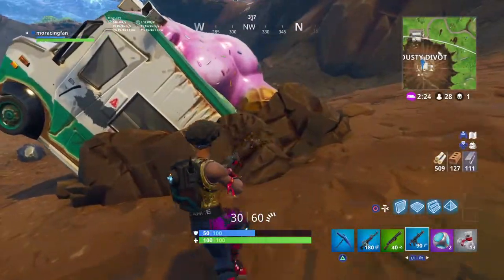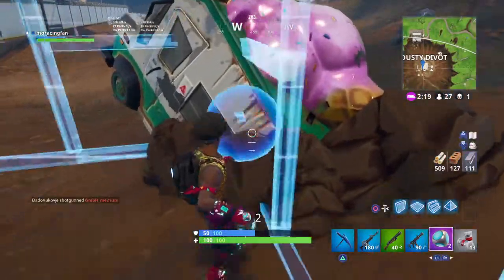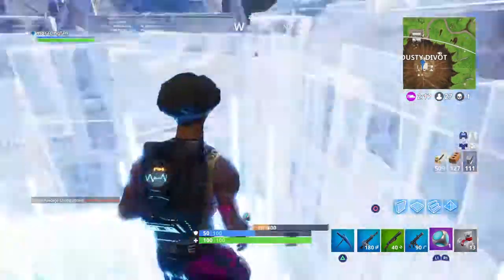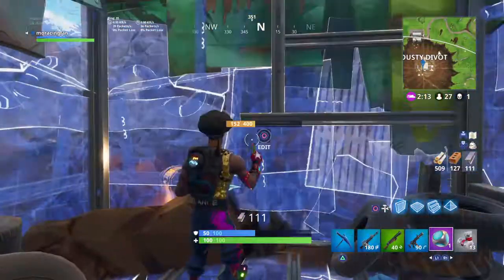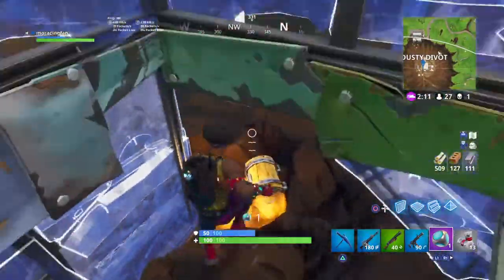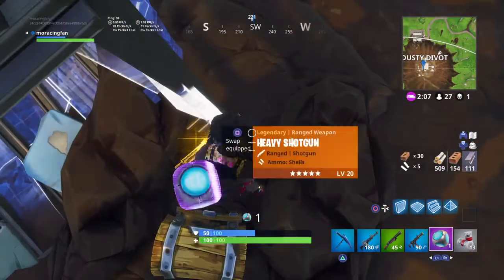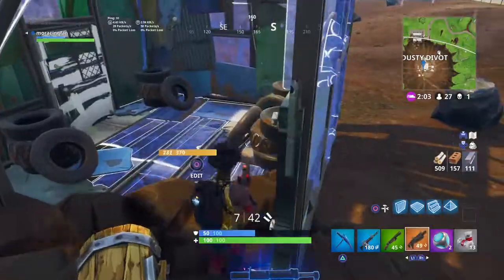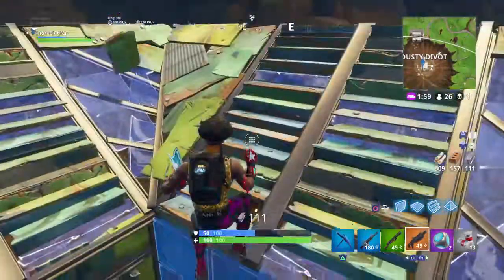Now let me get into what I'm trying to do. See this? It's my one way to break it — with a Port-a-Fort. You put it like that, there's some walls on it that destroys the ice cream truck, but it does not destroy the chest. So now you got yourself a chest with a brand new Port-a-Fort and a heavy shotgun. Thanks for watching and I'll see you guys in the next video.